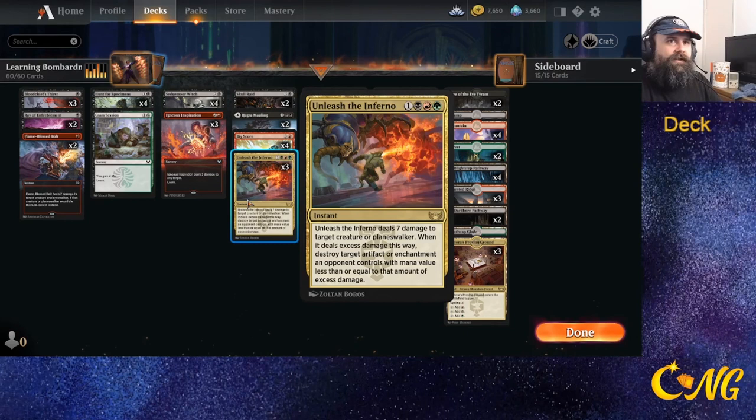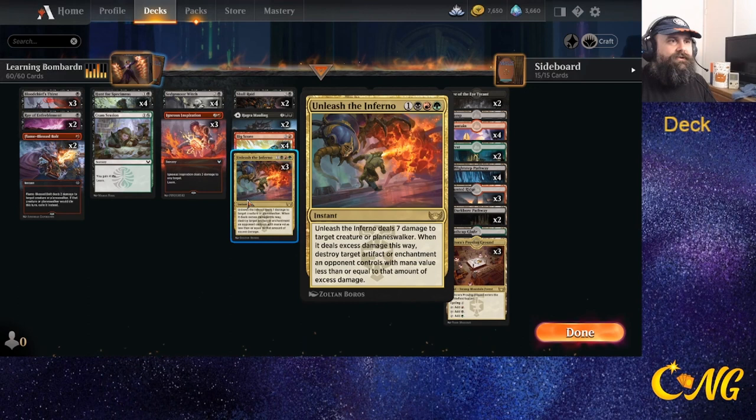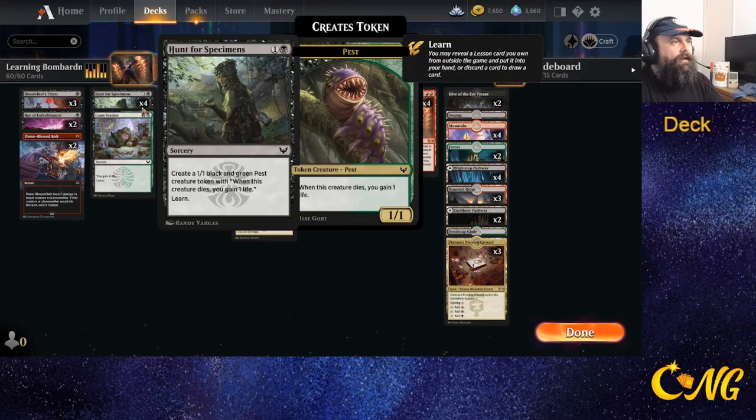With Unleash the Inferno in the deck, this is actually a really amazing card and is punishing most decks right now, because a lot of decks are going with a balance of enchantments or artifacts with either planeswalkers or creatures. We're able to usually turn this into a two-for-one almost every time, and when it's not — usually because it's a six-six or seven-seven — we're still getting good value.